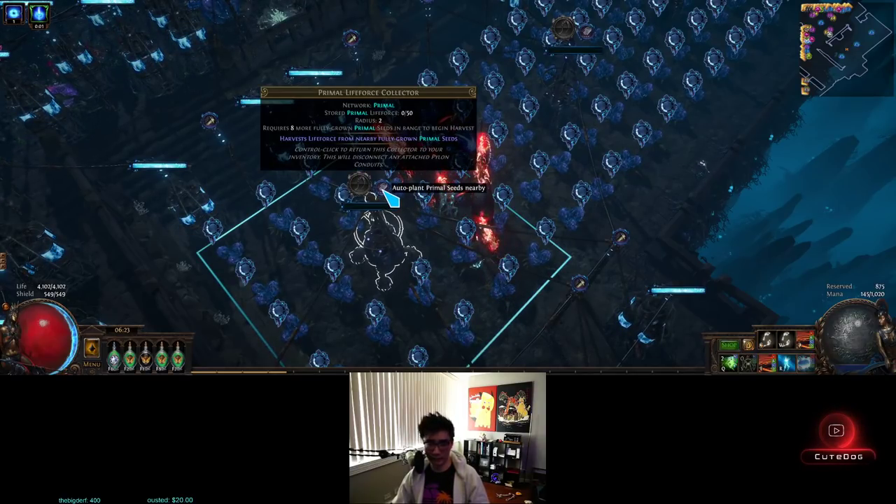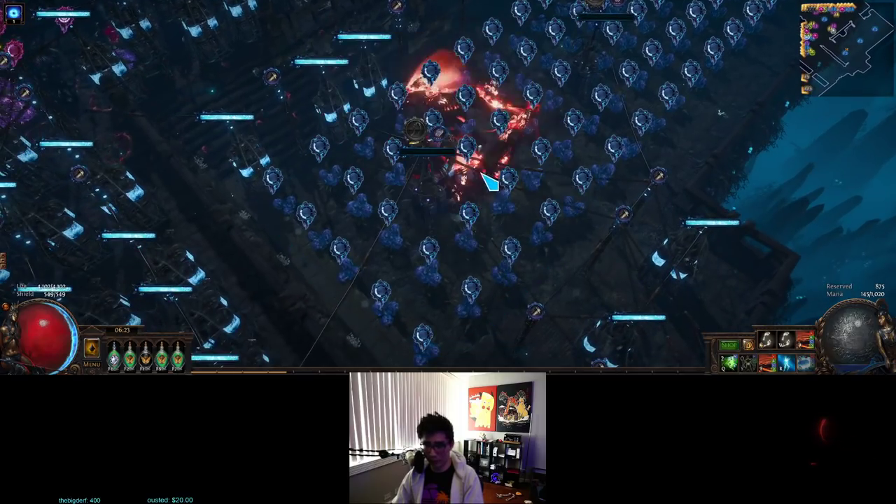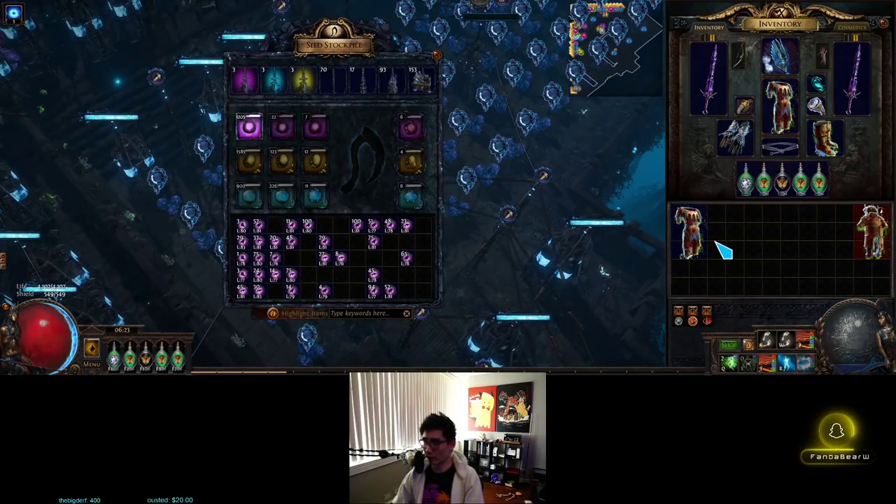First things first, when you're setting up these things, there's this auto plant button. One important thing to note is that the auto plant will choose from your inventory first.